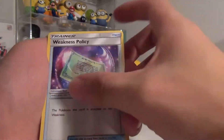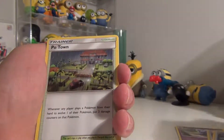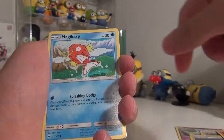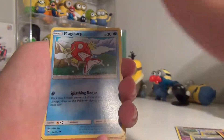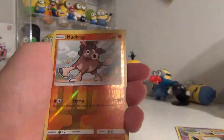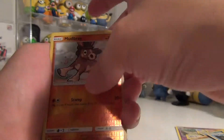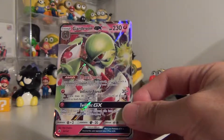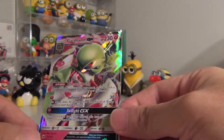Weakness Policy, Porygon 2, a Po-Town — who wants to go to Po-Town? — Pinsir, a Magikarp, also one of my favorite Pokémon, Mudbray, Alolan Rattata, Pampered Mudbray again... wait, I see something shiny — I got a Gardevoir! Oh snap, oh snap, this is a really playable card!